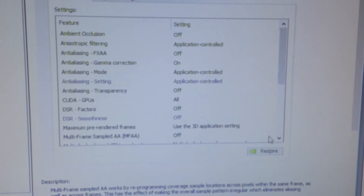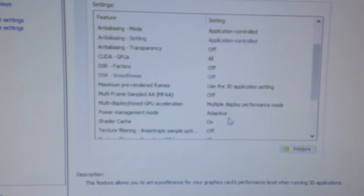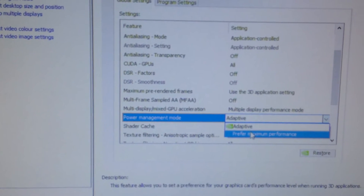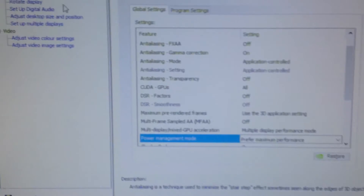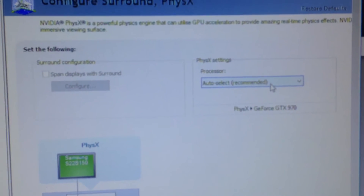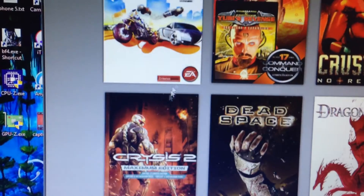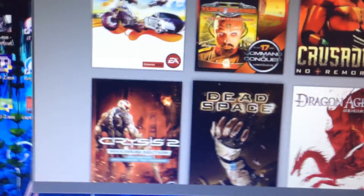Let's try the next trick in NVIDIA Control Panel, setting power to maximum performance and PhysX to CPU. We are going to run Crysis 2 again.